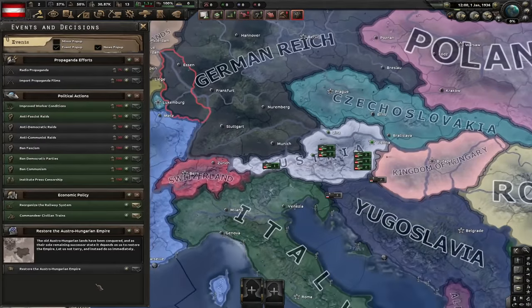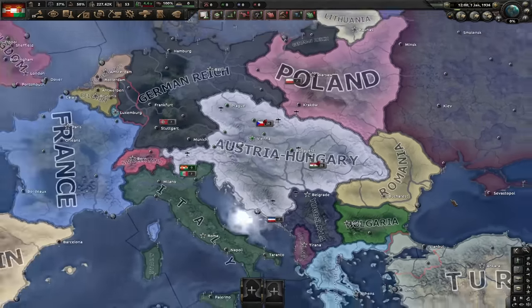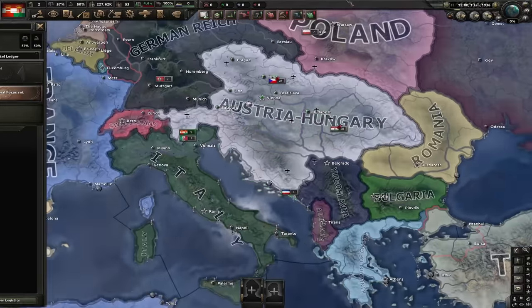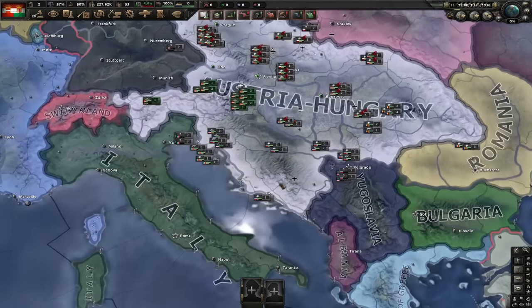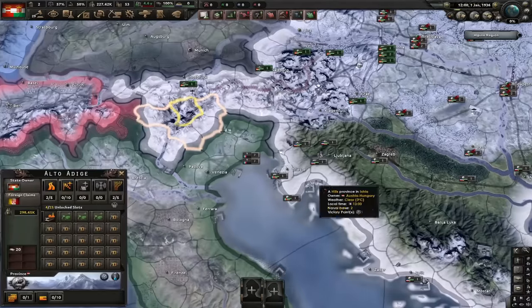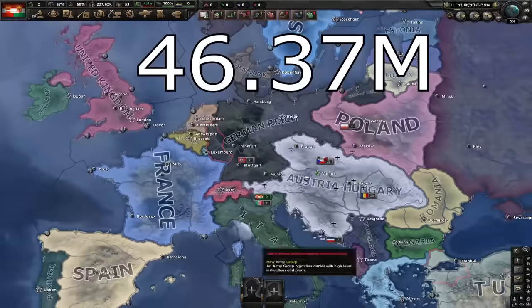However, Austria can increase its core population through the Restore the Austro-Hungarian Empire decision. This renames Austria to Austria-Hungary, and they get cores on all of these states — coring all of Hungary, Czechoslovakia, Transylvania, about two-thirds of Yugoslavia, and parts of Italy as well — increasing their maximum core population to 46.37 million people, which is just a little bit more than what the UK has got at the start of the game.